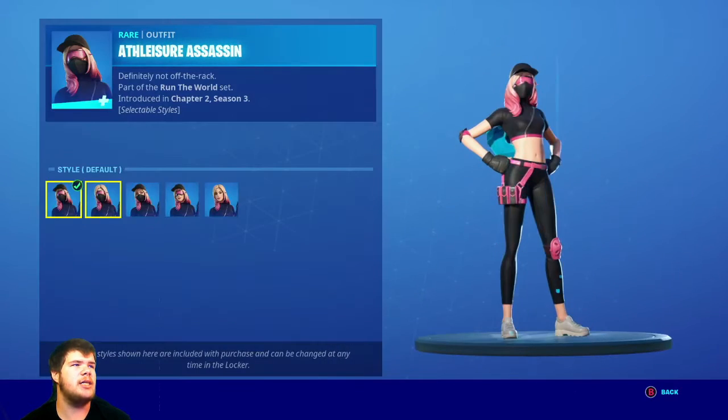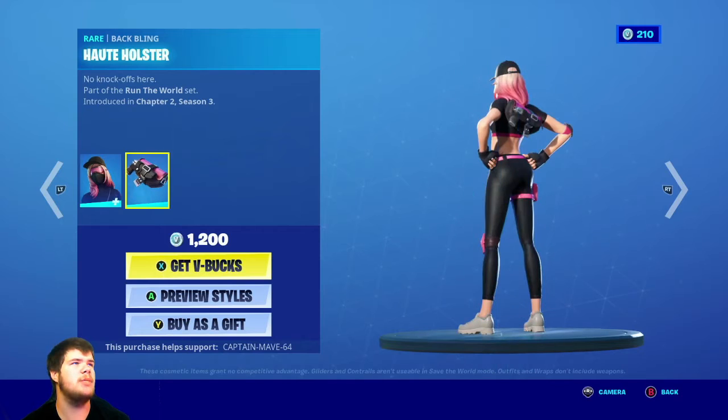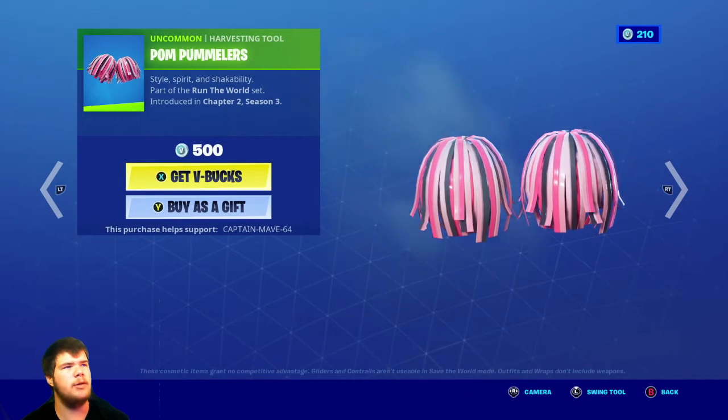We have the Athletic Assassin — default, no hat, no glasses, no mask, and all off. Very nice. The Babbling Hot Holster, very nice as well. The Palm Palm pickaxes — very nice pickaxes actually, very unique.